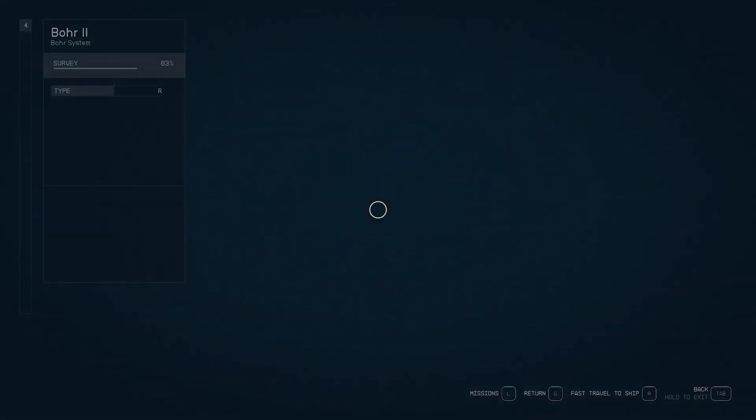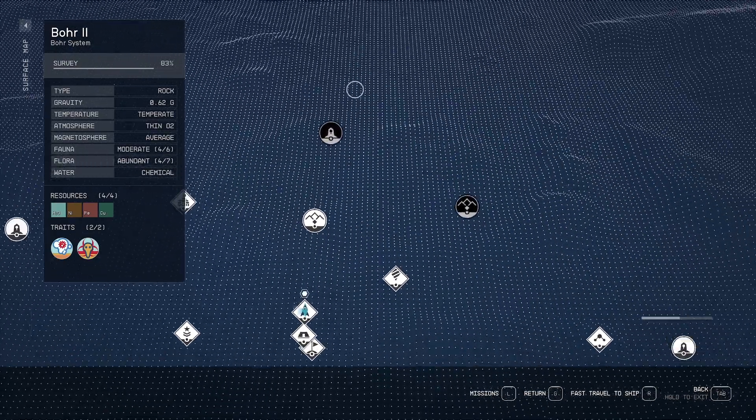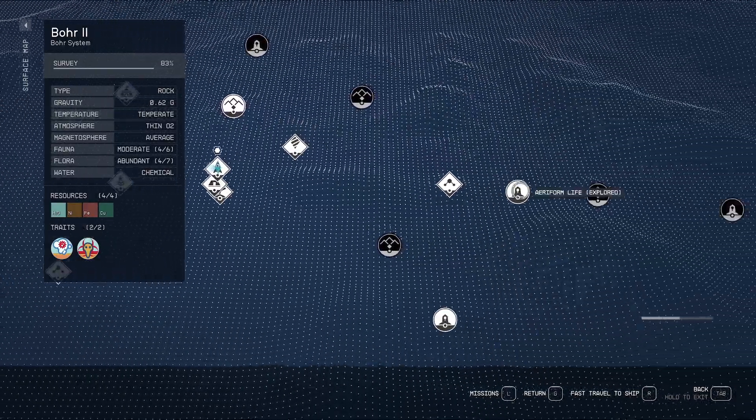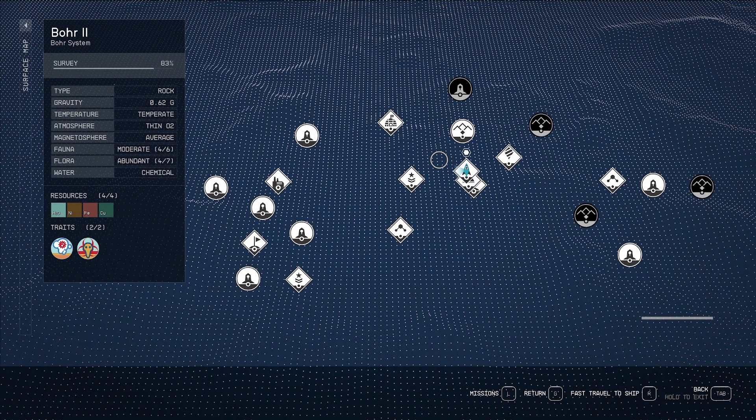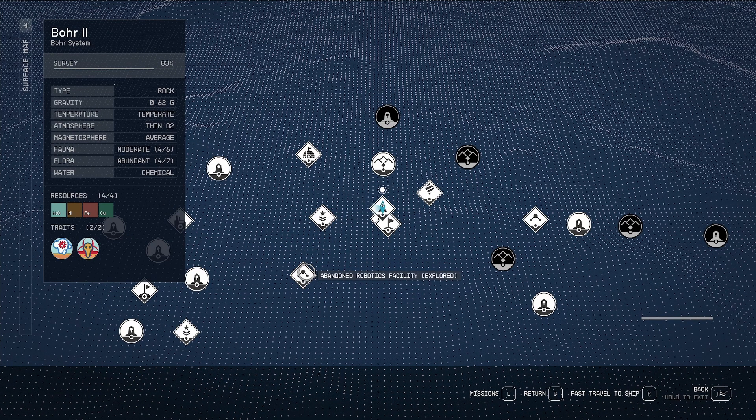The local surface map shows quite a few locations all surrounding this one. It was pretty lucky for me — there are quite a few locations for farming enemies specifically, and a little bit of loot. The Forgotten Military Base and Abandoned Robotics Facility in particular have Crimson Fleet pirates and chests you can farm to try to get legendaries.